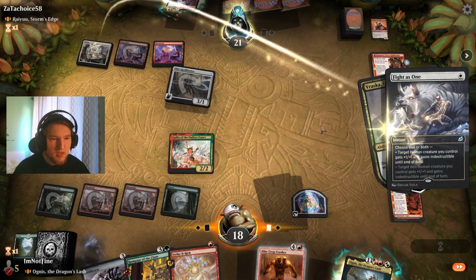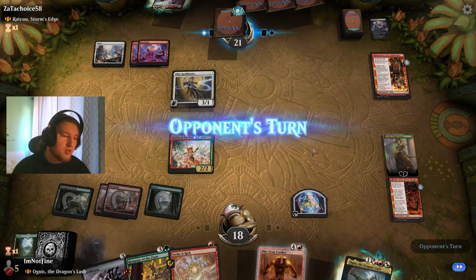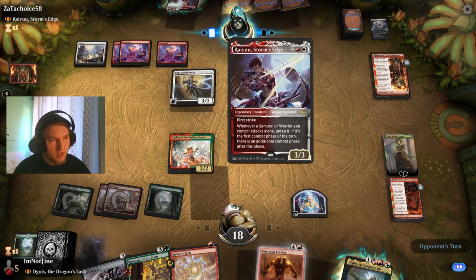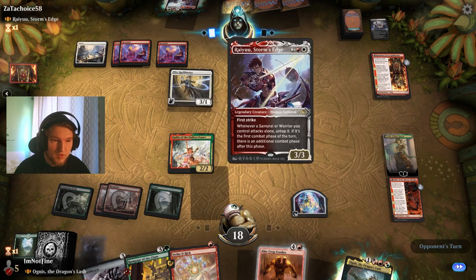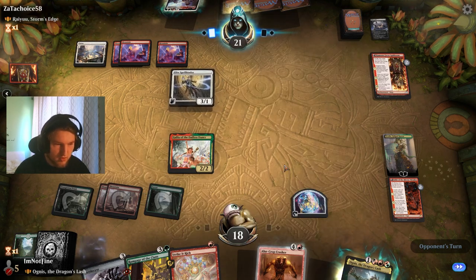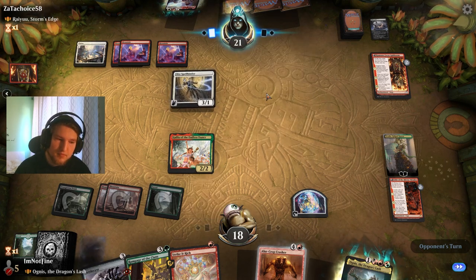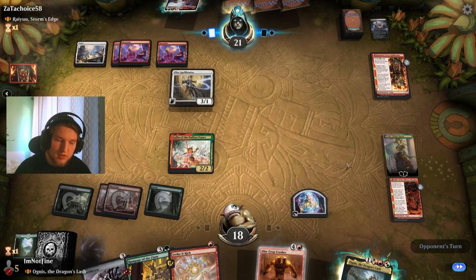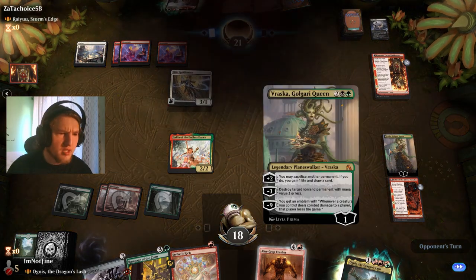Do they have a protection spell? Fighter's one — wow, and that also just kills my Brassca. Yeah that was really good for them. Does this have first strike? Yes it does. Awkward. They just surrender? Interesting.